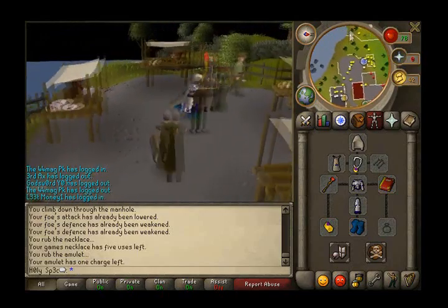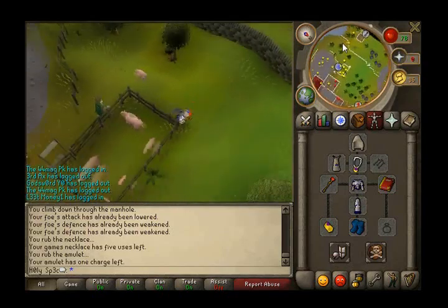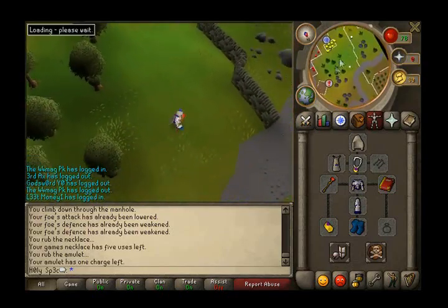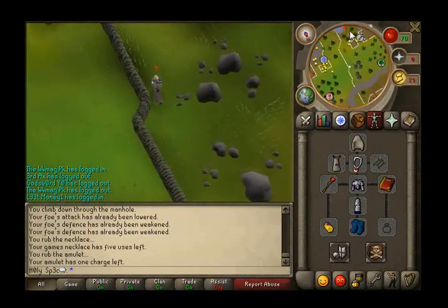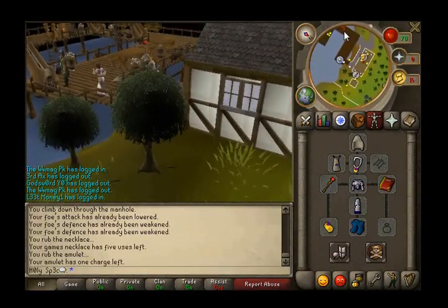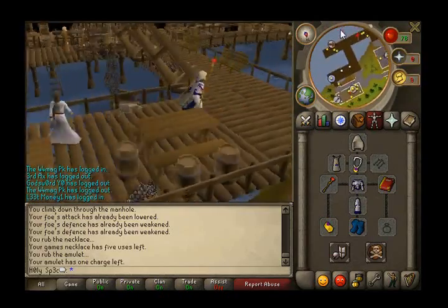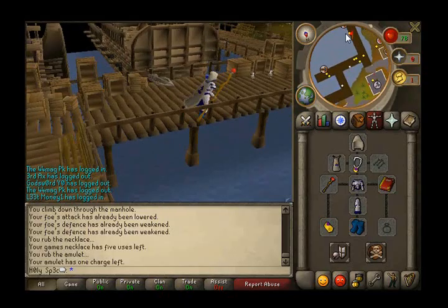Here we're moving onto the Pest Control area. I'm just going to that boat where the squire is. I'm holding too many things so my run energy will go down pretty fast. These areas have no random events - nothing. And still to date there are no randoms there.